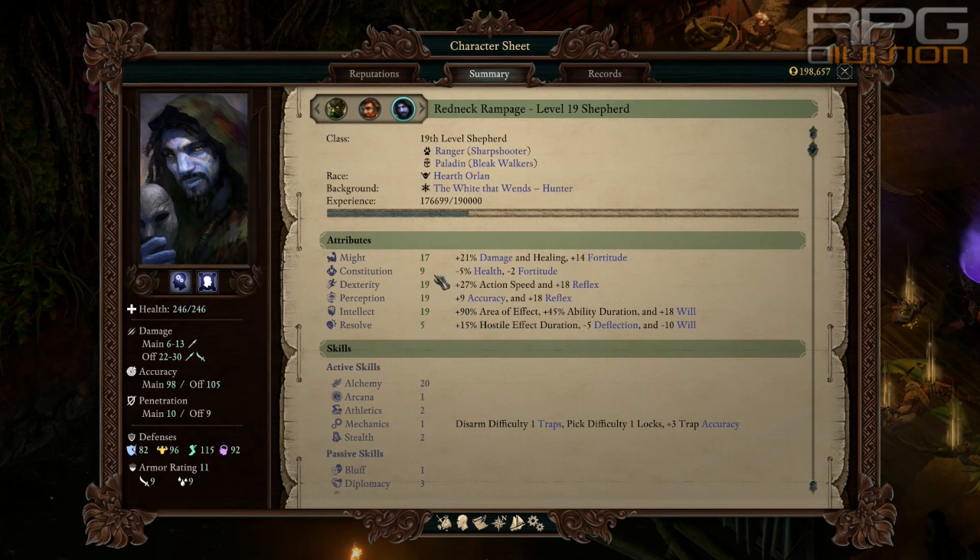Stats should look something like this: Might at 15, Constitution 7 or 8, then Dexterity, Perception, and Intellect as high as possible. Perception can be a bit lower at around 15-16 because you have a lot of accuracy bonuses from Ranger anyway. If you want, put those points into Dexterity or Intellect — Intellect is important because it increases the AOE range of the blunderbuss modal ability Powder Burns. Resolve can't be dumped.